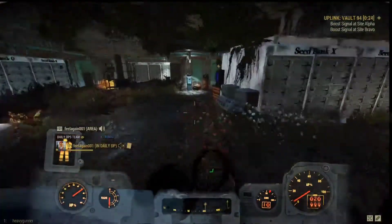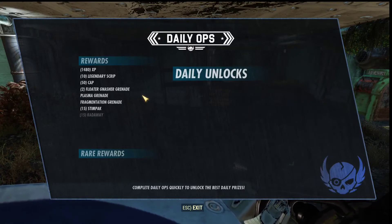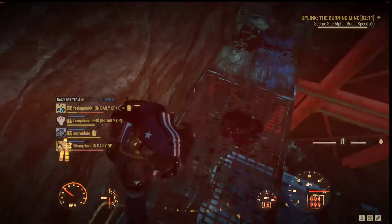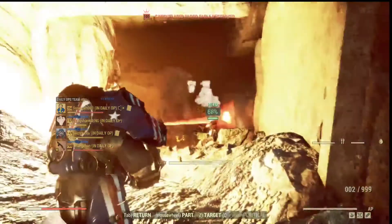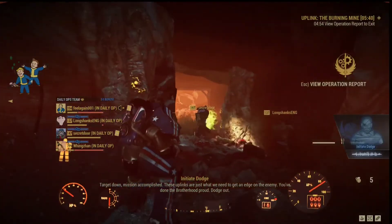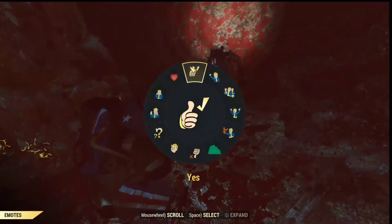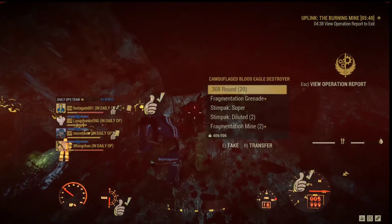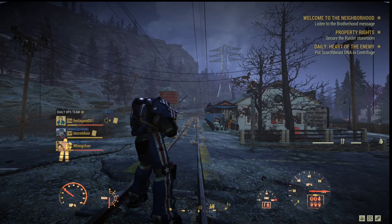Now let's quickly get to the last point: how do you actually farm .308 ammo for your light machine gun? To farm this type of ammo, I crafted myself a hunting rifle and modded it with some modifications to make it stronger, then I joined a team and started farming in Daily Ops. For .308 ammo, you can loot 4 to 16 rounds per enemy body — it's not as good as 5mm, but with four people in your team you can still farm a good amount. In this specific run I found about 1k .308 ammo, as well as additional items like XP, stimpaks, and legendary gear as rewards at the end of the op.